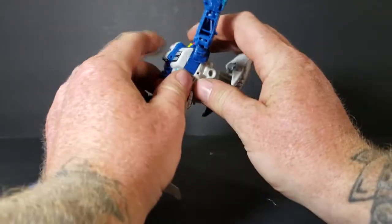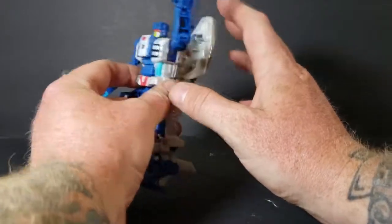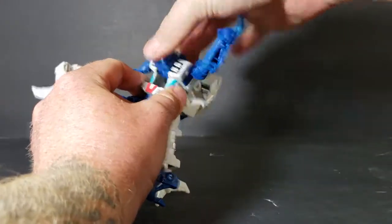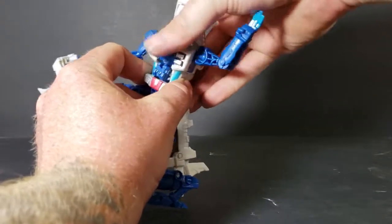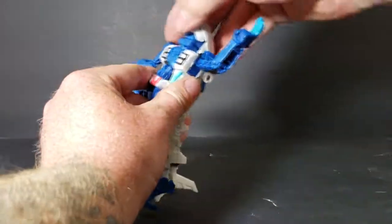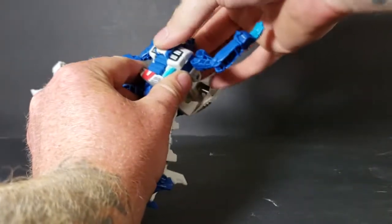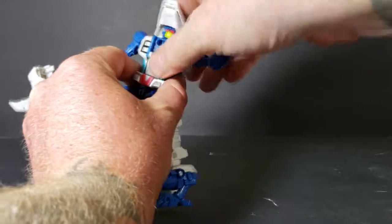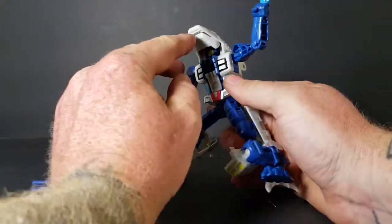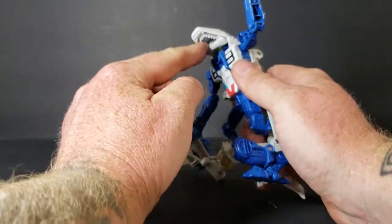His head — the only thing you really need to do with this head is when you put him into leg or arm mode, it just switches around. You can have him like that for beast mode, but it's not necessary really. It looks slightly better, but you can barely even tell, especially when his mouth is open.